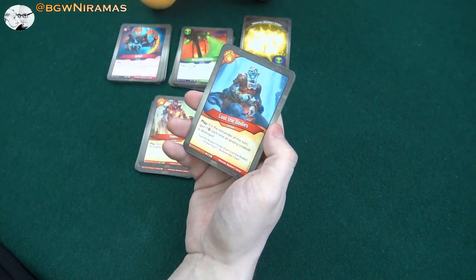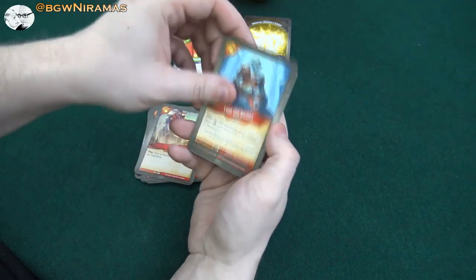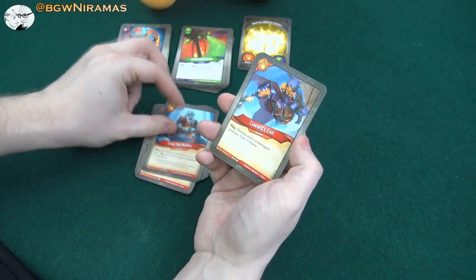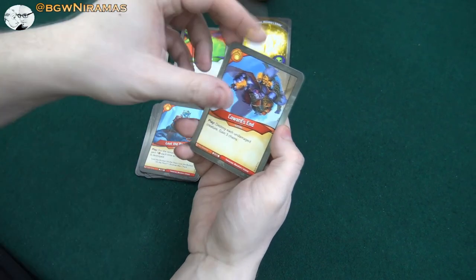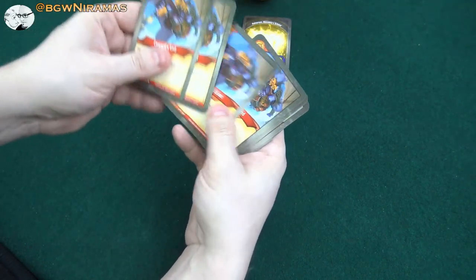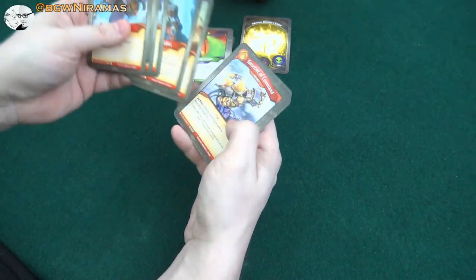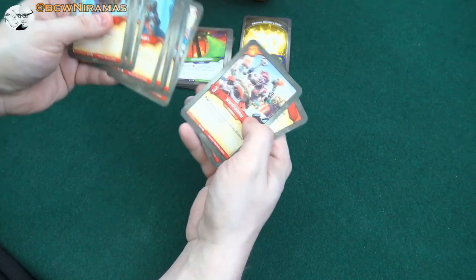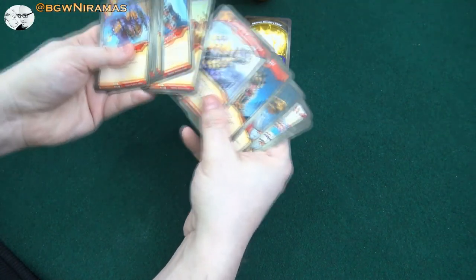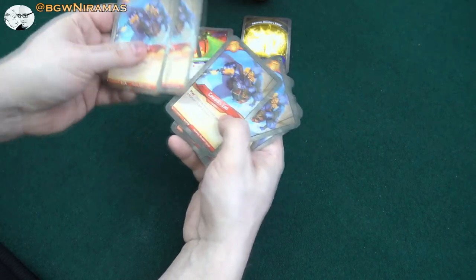Loot the Bodies — play: for the remainder of the turn, gain one amber each time an enemy creature is destroyed. That's okay. And then Coward's End — play: destroy each undamaged creature, gain three chains. And we have not one, not two, but three Coward's End cards. Actually four Coward's End. This is a joke. This Brobnar section is terrible. We have Water Armor, Firespitter, and Bumpsy as the only creatures, then all these fight-related cards, and four Coward's End — each giving you three chains. Not the cards you want to play.